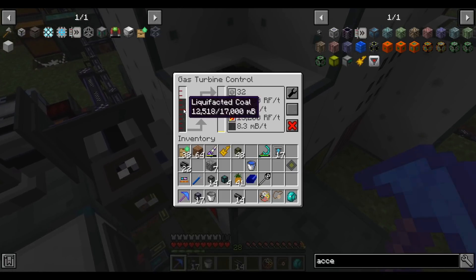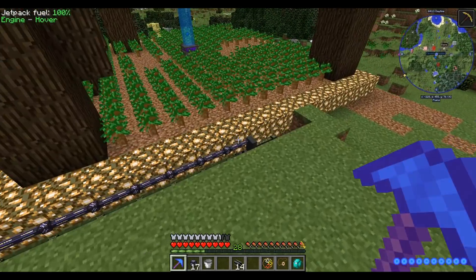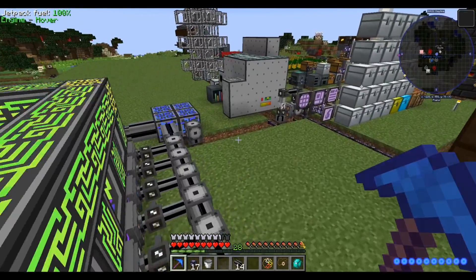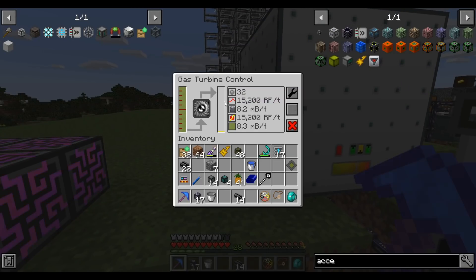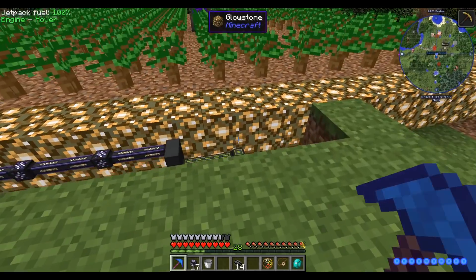We're on our last few drops of coal and about to switch over to renewable energy. It fills up with syngas - exactly what I wanted to see. 8.2 millibuckets a tick for 15,200 RF a tick. We produce exactly 25 millibuckets a tick, which means if we triple our fuel consumption we'll likewise triple our energy production - up to about 45k RF a tick before we have to switch off syngas power. 45k RF a tick is a lot, so I am very happy.